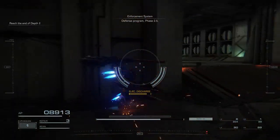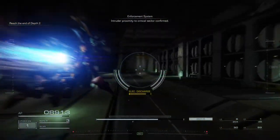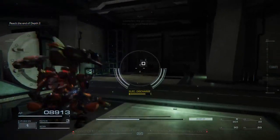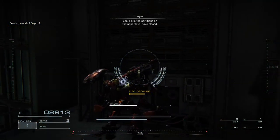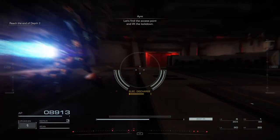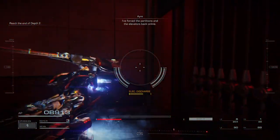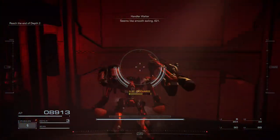Defensive program, space, point five. Intruder proximity to critical sector confirmed. The partitions on the upper level are closed. Let's flank the access points and move to the lock-on. I've forced the partitions and the elevators back online. Seems like smooth sailing, 621.